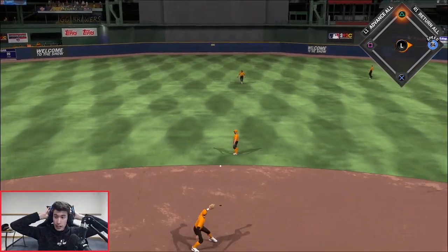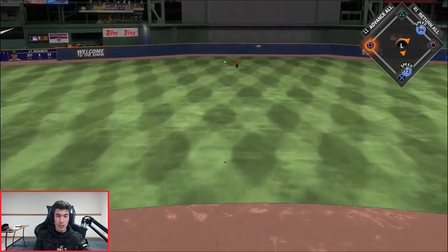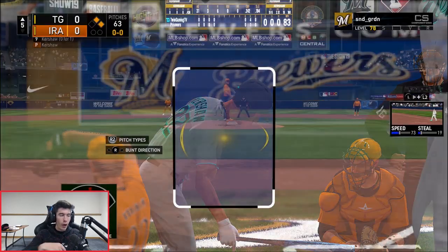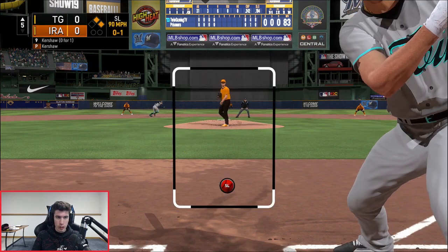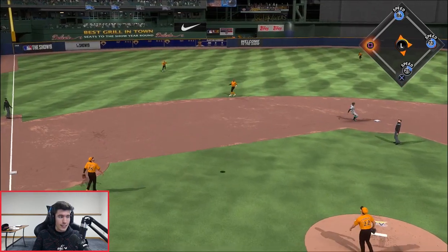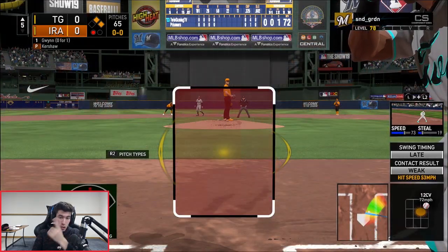A created player hits one up the middle — 84 speed leadoff hit to start the inning! I'm seeing the ball pretty well right now. JT Realmuto follows with back-to-back base hits. Now, comment down below: would you bunt with Kershaw here to advance the runners to second and third with one down? I'm torn. I decide not to bunt — and it ends up being an infield fly rule, just an out, runners stay on first and second.